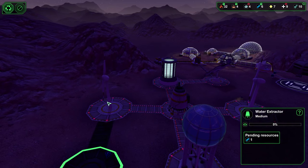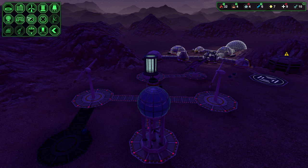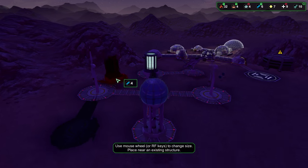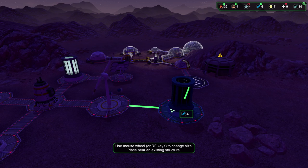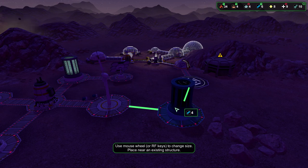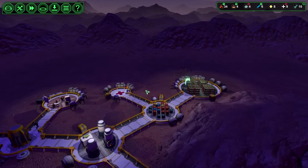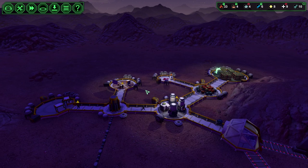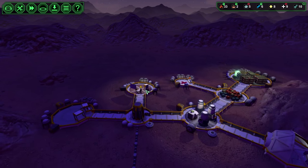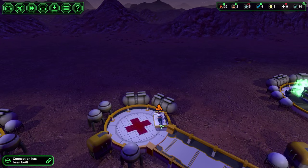What do we want to do next? Got a good amount of power for the most part. We need another power battery — that would be nice to have. Another power collector. There we go. The medic is the last one getting out of bed — come on, there he goes. Now he's going to head over to the worker and take care of that broken bone. He's going to be all better.